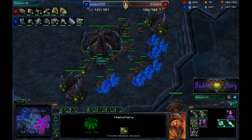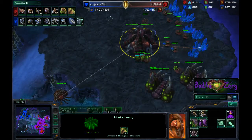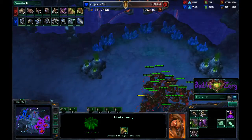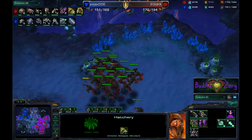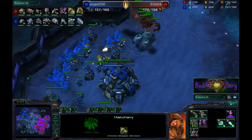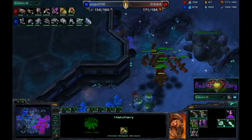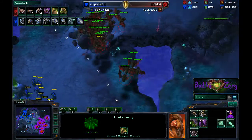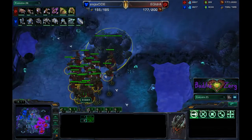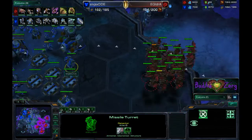IDra finally manages to saturate all four bases, so his economy will start to show. His supply is now 20 ahead of the Terran. He is just now getting his infestation pit and starting to tech toward hive. These mutas will keep DDE occupied while he does that — a nice comeback by IDra. He has selected 24 mutas and is able to one-shot turrets right now.